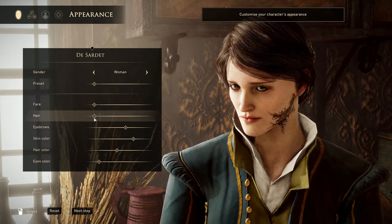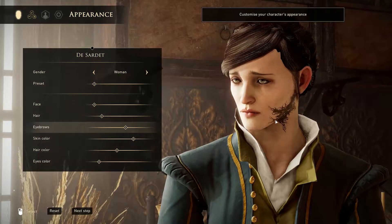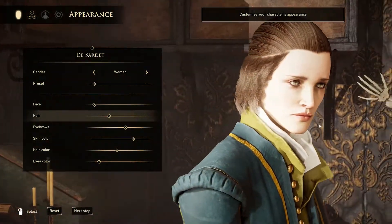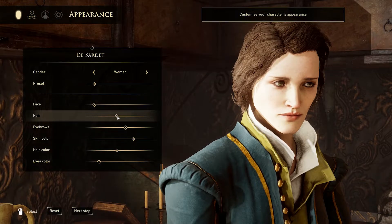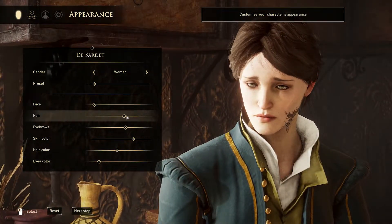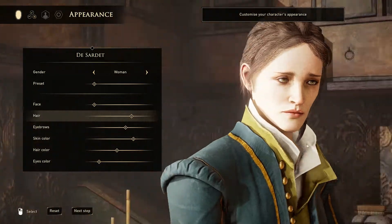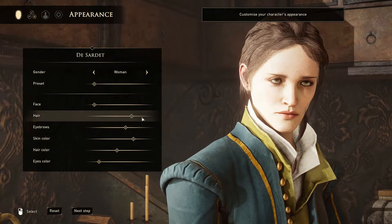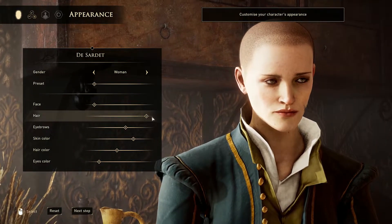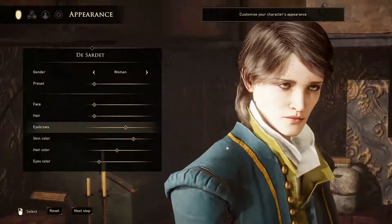We're going to talk about it. I'm going to tell you what I liked, what I didn't like, and then I'm going to give you a few tips and tricks along the way in case you're having any trouble creating the ultimate character. As far as the character creator itself goes, there really aren't a lot of options. You're not going to be able to move the eyebrow placement or adjust your cheekbones or your nose. You've just got basically face presets, and then hair, eyebrows, skin color, hair color, and eye color.